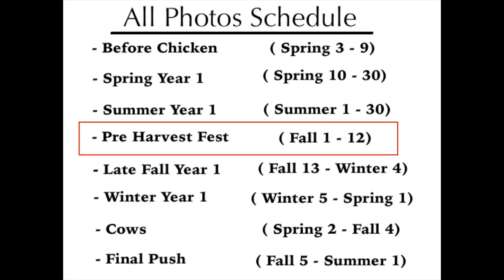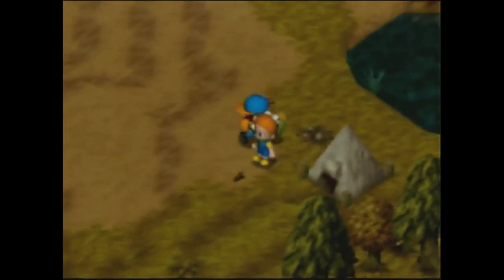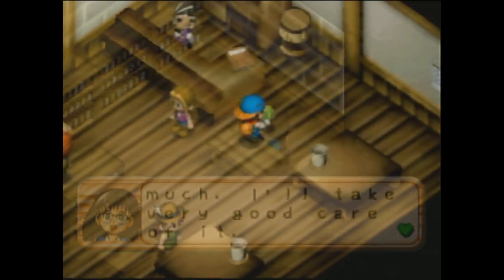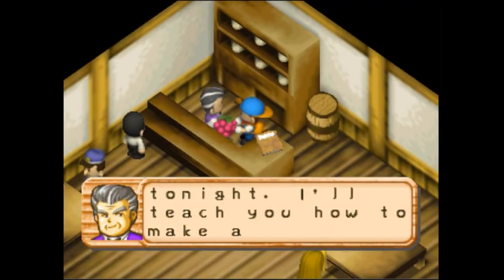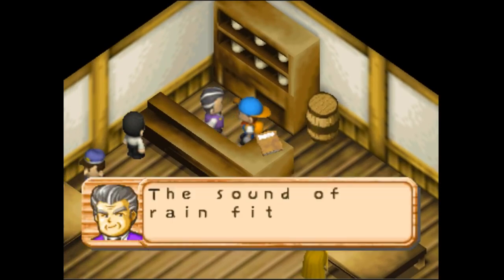Fall marks more or less the end of the affection round. I try to be done with affections before the harvest festival, but there's plenty of time after to finish it off. Ellie, Anne, and Maria should all have green, if not yellow hearts. However, it's extremely important to keep Maria's affection below 160. If Duke hasn't given you the wine, visit the bar on Fall 1st, 2nd, and 5th until you get it. Grapes are his favorite gift, but Fall 5th is the last day he'll give you the wine, and he never gives it if it's raining.